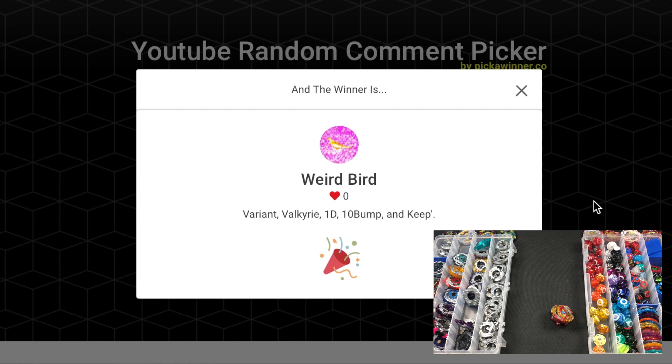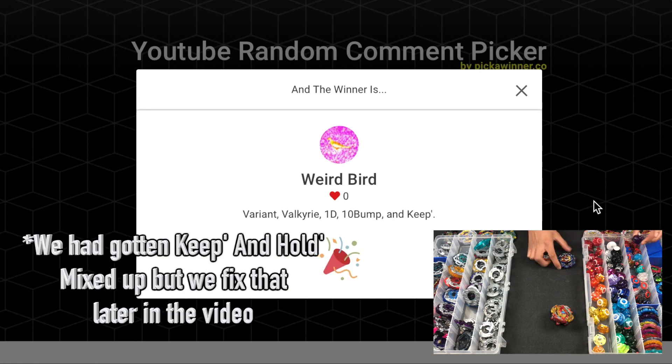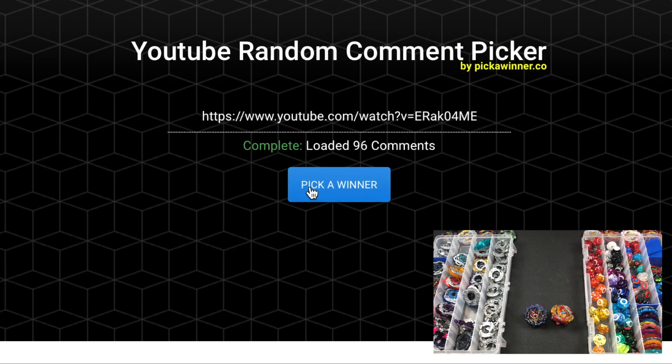Next: Weird Bird — Variant Valkyrie, 1D, 10, Bump, and Keep Dash. So the Variant Ring, the Valkyrie chip, the 1D single chassis, the 10 number disc, the Bump frame — that's the orange one — and Keep Dash, which is that dash driver. We confirmed it's Keep Dash. Weird Bird, you are Blader number 2.